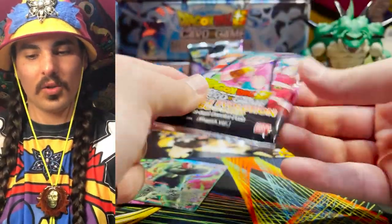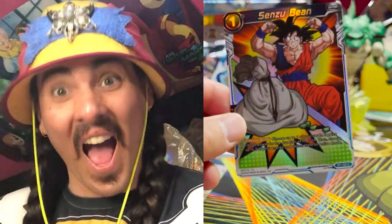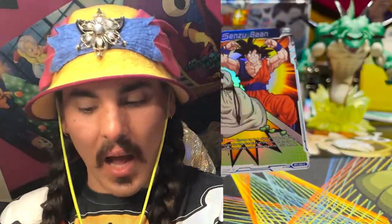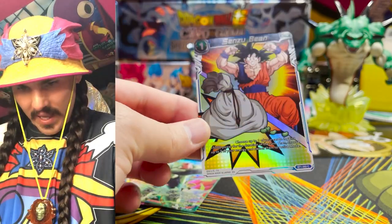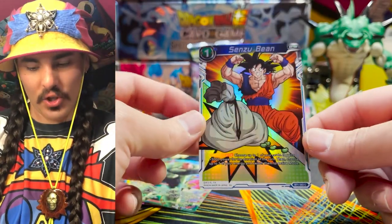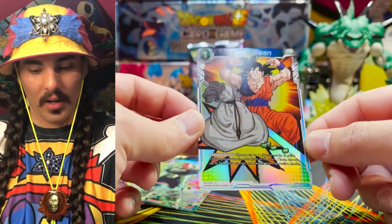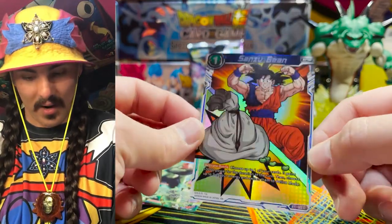Those box droppers are pretty slim. Oh yo — Bean! Ha ha! Senzuda — Goku, Senzuda! Look at that Bean, look at that bag, look at that explosion off the bottom there. I love this — this is my favorite Bean art. I like this better than all the other arts. It's my favorite. And I've got a Parallel Foil now. I've been wishing for this card for years — wishing that we get a foil Bean, and we got the alternate art!